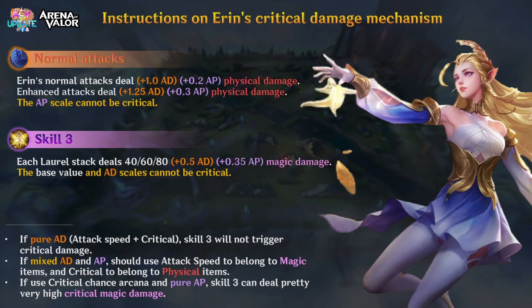She's interesting — she's got a couple of different build styles. Her normal attacks deal physical damage, so you can build her purely AD and focus on normal attacks. Her S2 speeds up attack speed by 25% with a pretty low cooldown. But when you build pure AD, Skill 3 — the ult — won't trigger critical damage. The ult will only crit if you build some magic into it, which is an interesting quirk worth looking into.